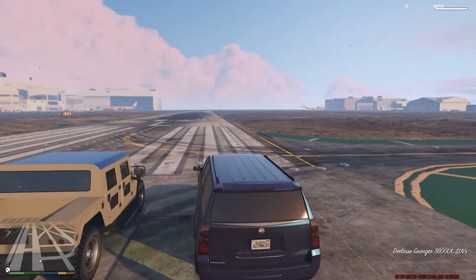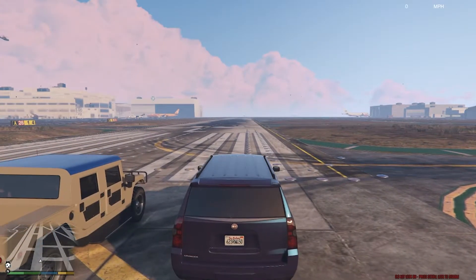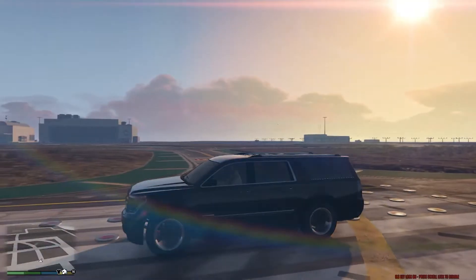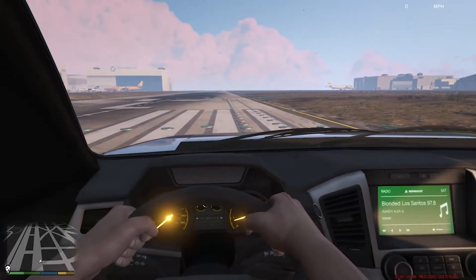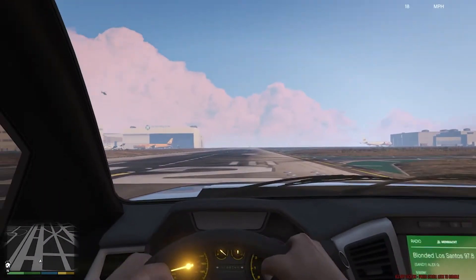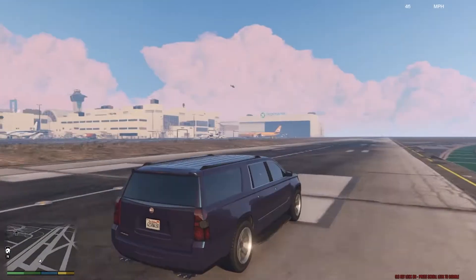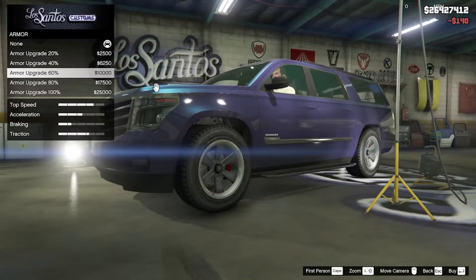So this one is the Declasse Granger — the new one. In the mod menu it's called the 3600. All in all it's a really nice vehicle. Let's go ahead and look at the interior. The interior is pretty basic, about the same as any other vehicle, and it speeds pretty nice with armor all the way.